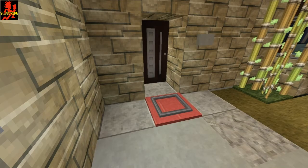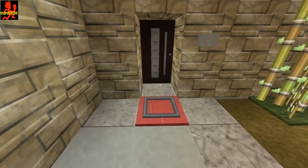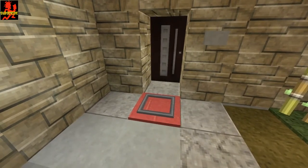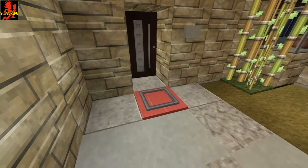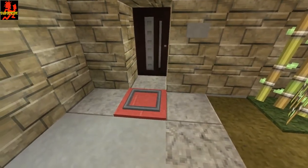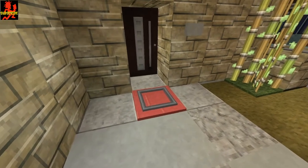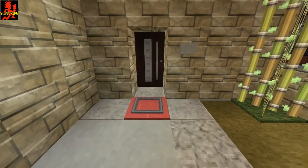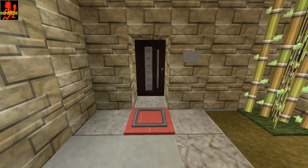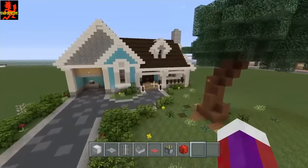Hey everybody, this is Bloody Hatchets, welcome back to another tutorial. This one is about a doormat that would be great for anybody that wants to go that little extra mile and do something different. I'm on PS4, so this will work on consoles. It's very simple to do, you don't need any kind of mods, and you can hide your lighting up under that doormat.